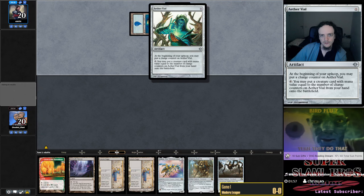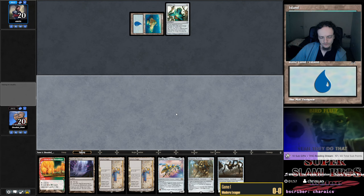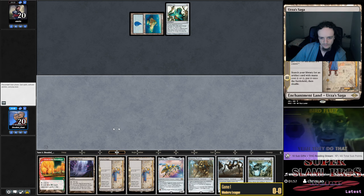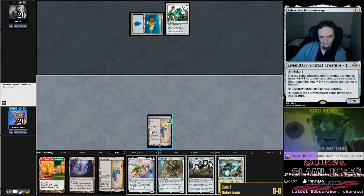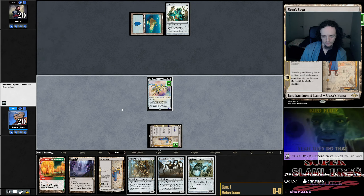Onslaught, Aether Vial, Onslaught Island, Aether Vial — Merfolk, I assume. Merfolk's a very aggressive deck, so we try to be fast here. Get an Ozolith going on turn three — if they tap out, maybe even kill them.